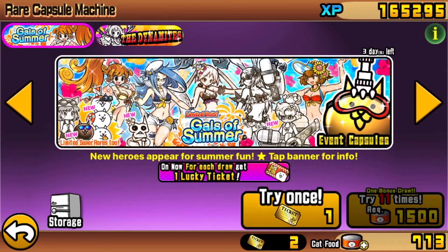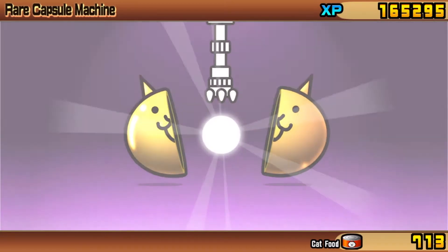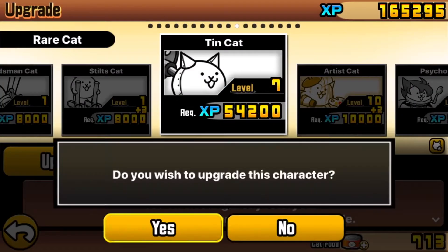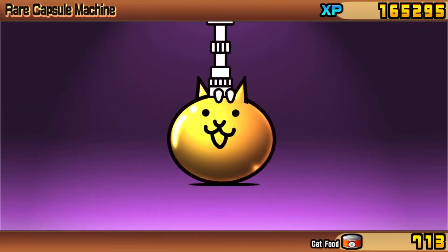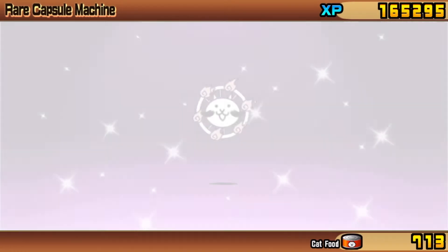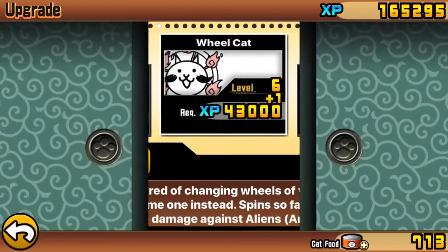We have two more cat tickets here. Let's go ahead and use them on the Gals of Summer - see if we can get one of those cool exclusive Ubers. Probably not, it's only two tickets, but might as well give it a shot. We got 10 cat, a lucky ticket, and wheel cat. Pretty bad.